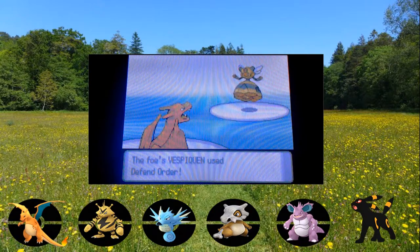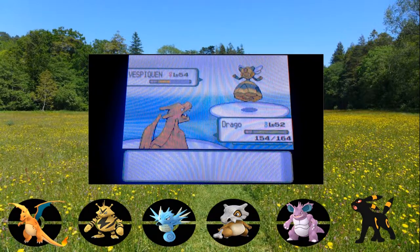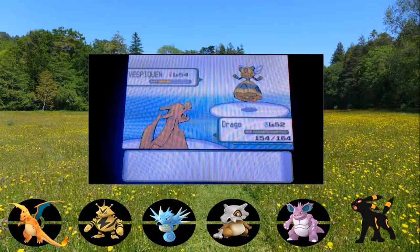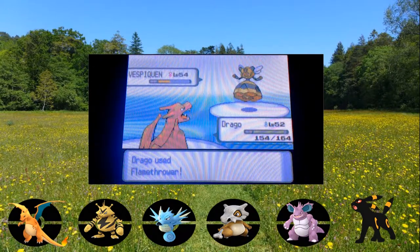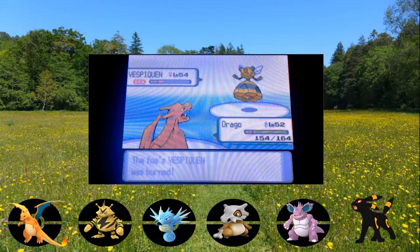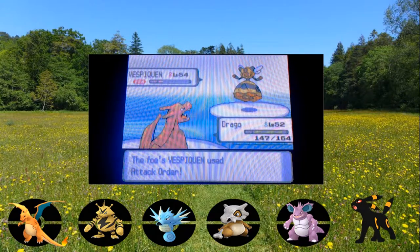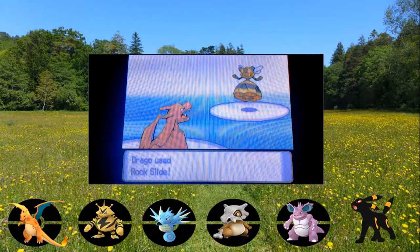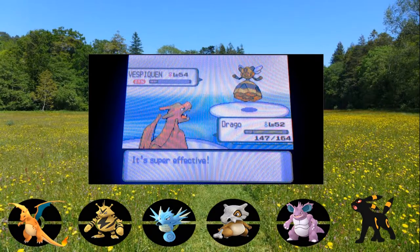Vespiquen uses Defense Order which raises both defenses. I try to catch her with Flamethrower - we didn't do anything! But we burned her, so a Full Restore is coming, I guarantee it. Full Restore comes in. Her Attack Order didn't do much. So close to finishing her! I wasted a Rock Slide - I can't even speak. Sorrow leveled up to 53!